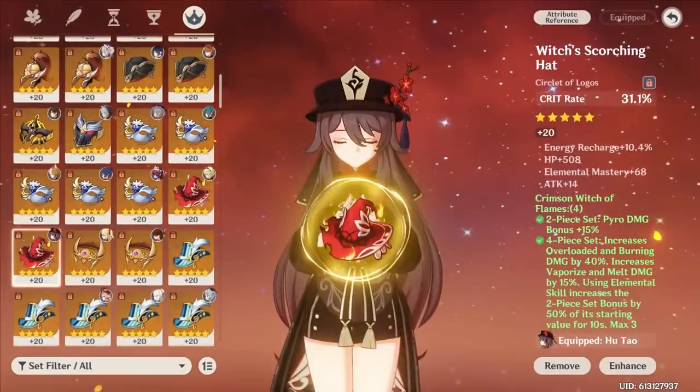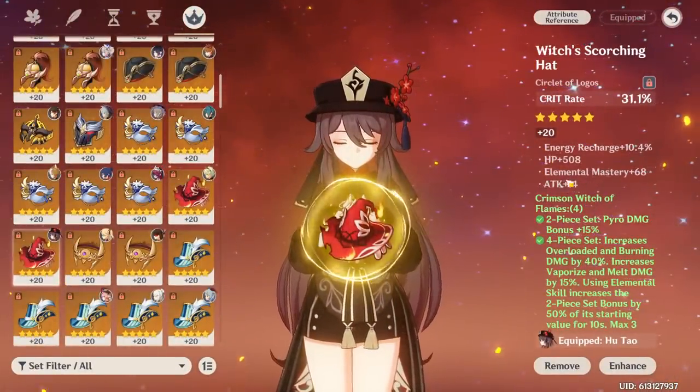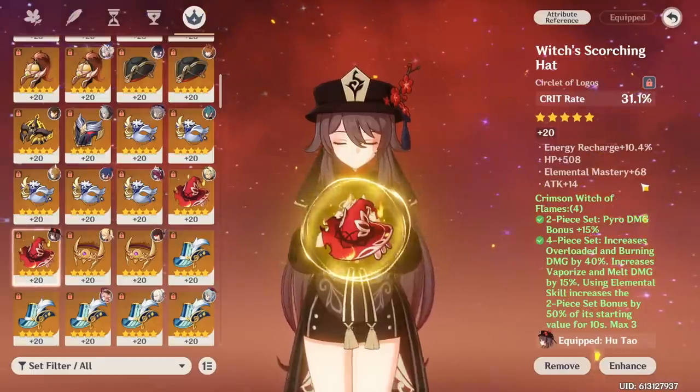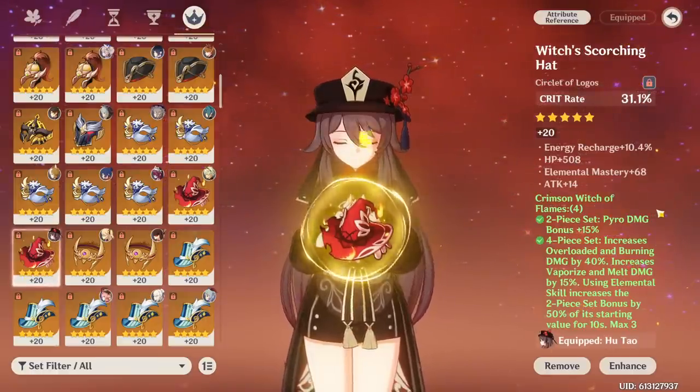When farming artifacts for Hu Tao, it's really easy to get caught up in the same mad dash for crit stats that every other character gets stuck into. However, given that Hu Tao vapes almost all of her damage in her best team comps, it's actually really good to go for Elemental Mastery, especially if you have zero.